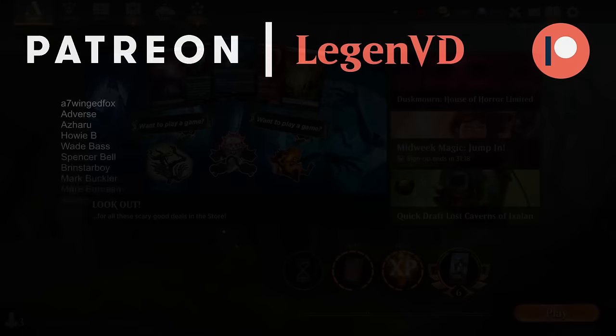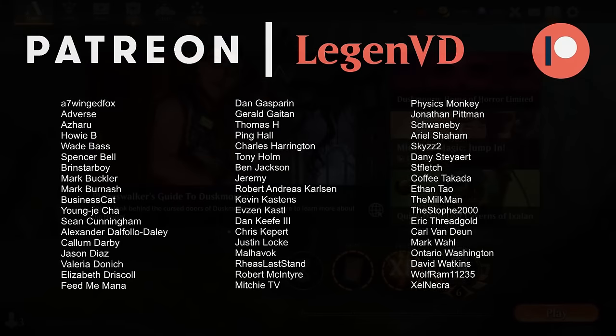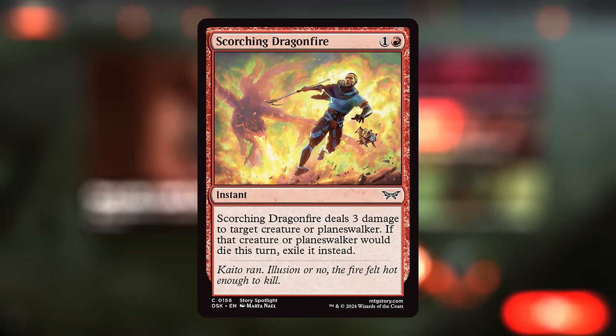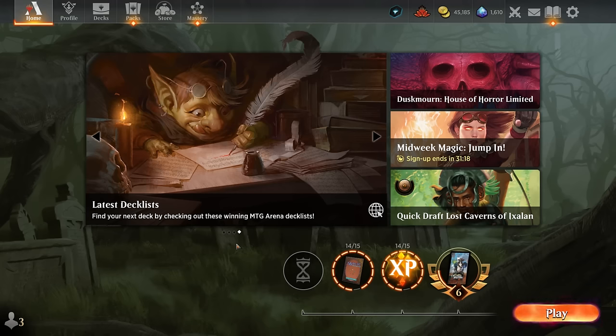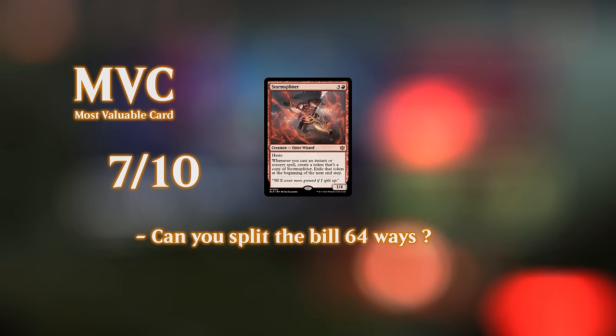So, a red-green Storm Splitter combo — pretty powerful deck, capable of winning on turn four with some consistency. It's probably still going to be an underdog versus all the red aggro decks in the format even with eight instant-speed removal spells — probably need Scorching Dragonfire to upgrade your Volcanic Spite in that matchup. But as we've seen, the card draw from Volcanic Spite can be very useful when comboing off and needing that one extra spell to trigger Storm Splitter to win the game. It's pretty awesome that Storm Splitter went from a meme card to a potentially competitive option over the course of one expansion. That'll do it for today's gameplay — thanks for watching, hope you enjoyed, and as always have a nice day.